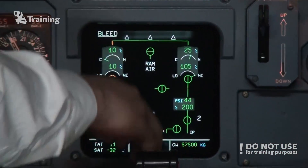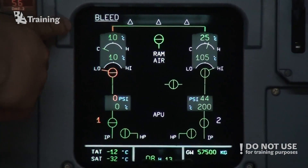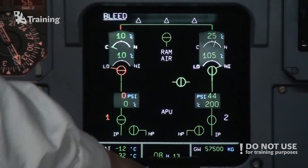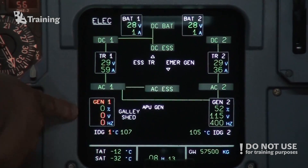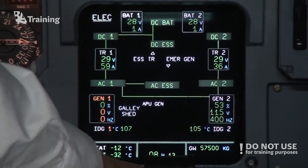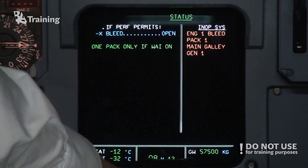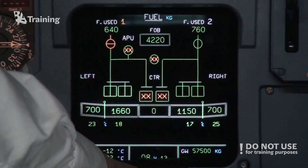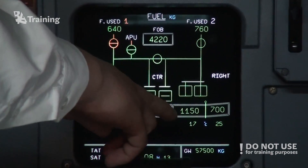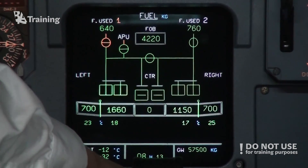We have an air bleed issue because we don't have engine number one. No bleed. Check. And then we have an electrical failure also, because we don't have a generator on engine number one. Both cleared. And cleared. We will check fuel also — we have no leakage in the tank, so we can keep the cross feed open. And then it's land as soon as possible.